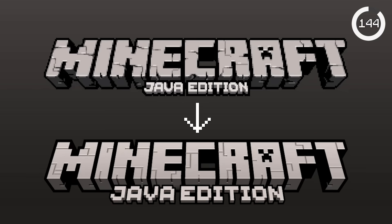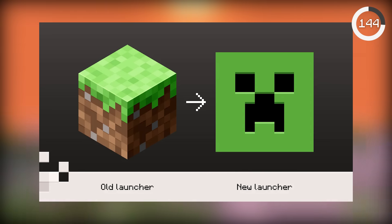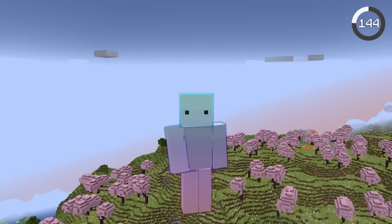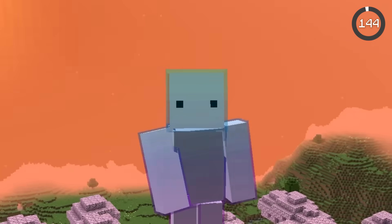Minecraft's iconic logo has changed forever. The launcher icon is now a creeper icon, the game icon is a grass block, and snapshots are a dirt block. Although not too noticeable, it makes the game feel a lot more modern and looks a lot better.